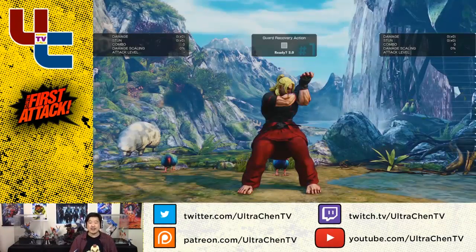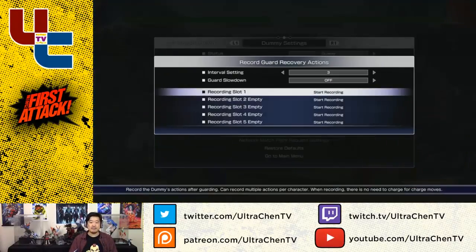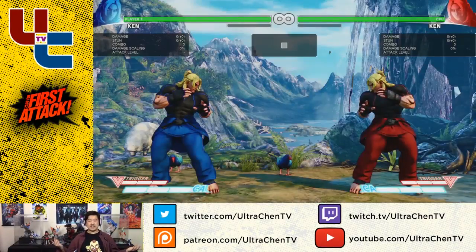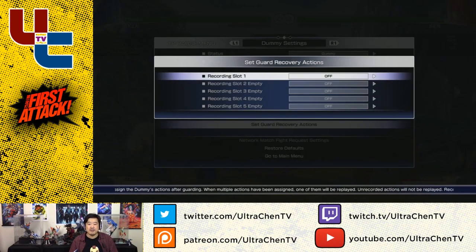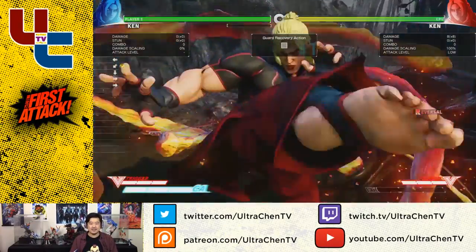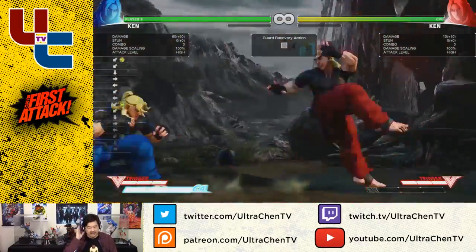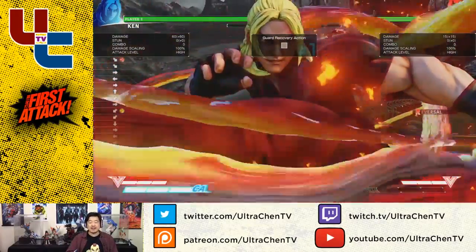So just like wake-up, except now I'm doing this off a block. I mistimed that, so we'll start recording. Reversal super — I just did reversal super. So now what I'm going to do is set guard recovery actions to on. There we go — reversal super. He didn't have the meter, but there you go. So now he's programmed to do a reversal super after he blocks.